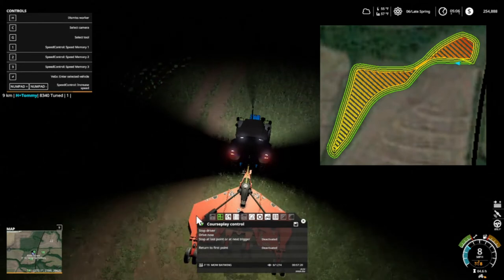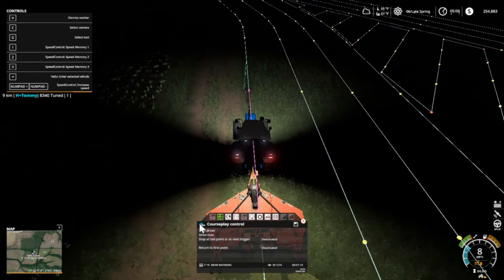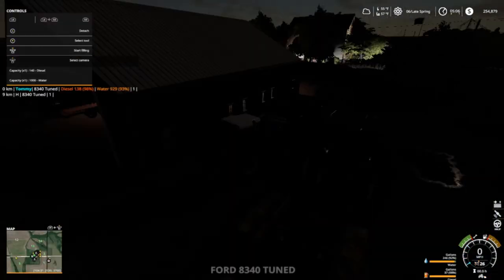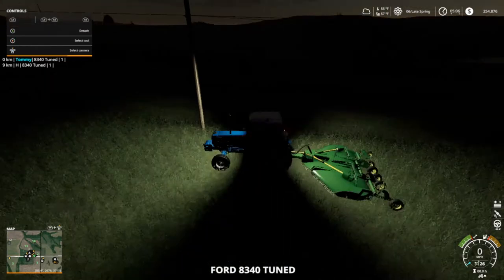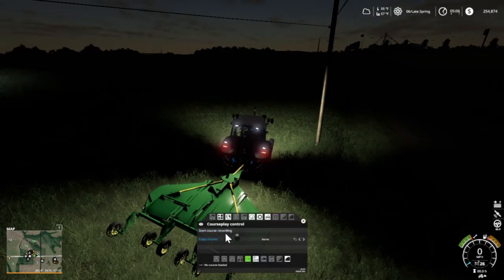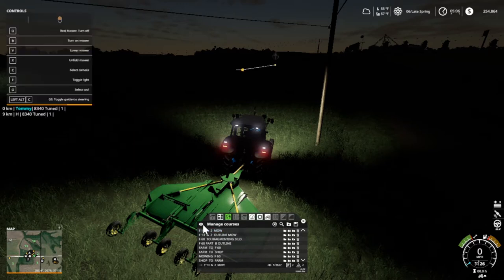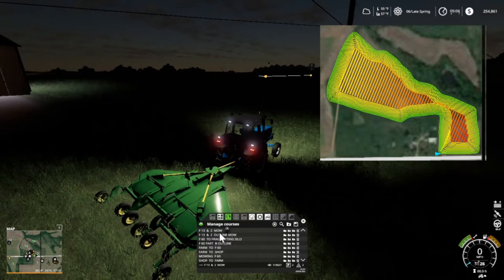We're gonna say Miss Anna Rammel is driving this. There we go. We're gonna let her do her job over here in this dark place, and we're gonna go back to another dark place right here by our shop. I'll go ahead and get our stuff gathered here. You can see I got field 14, field 19, field 13, and 2 outlined. Field 13 and 2 mow — that's what I'm wanting. I already got these outlined. I'm gonna show you here what it looks like. This is a pretty good-sized field. Let's get busy.